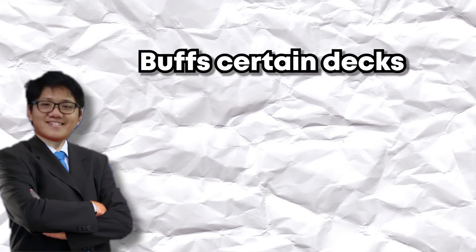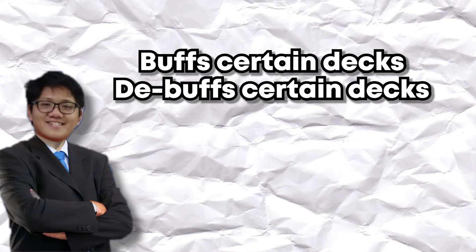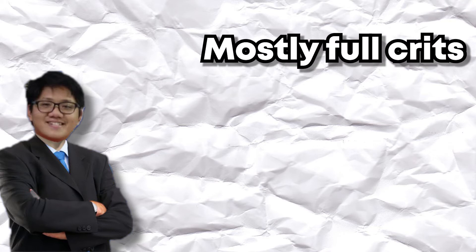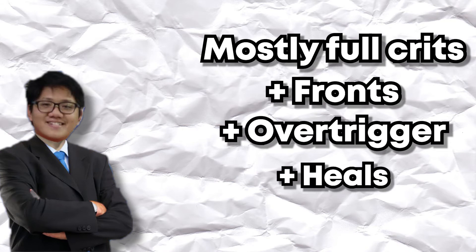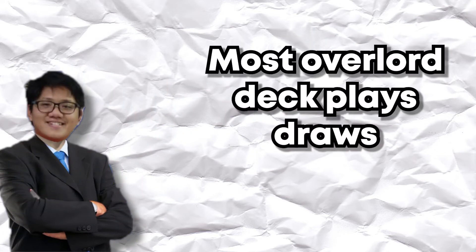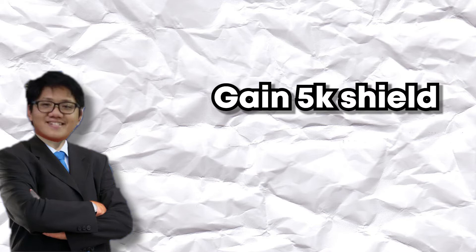This new draw trigger has buffed some decks and debuffed others. For Dragon Empire: Ever Overdress mostly plays full crit, so this is a buff. Overlord is definitely buffed because the most common Overlord lineup plays draw triggers — you gain 5k shield, so 10k shield total for one attack. Eugene, on the other hand, doesn't play draw at all, so it's no buff.